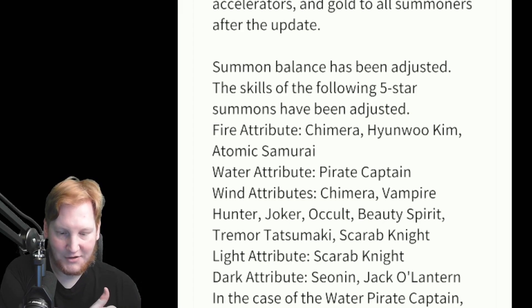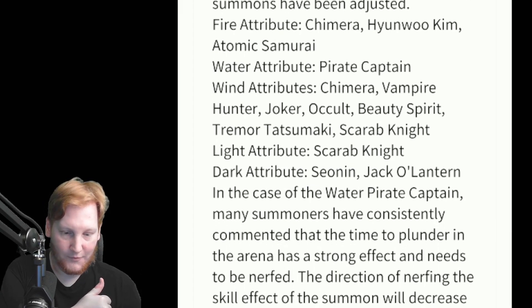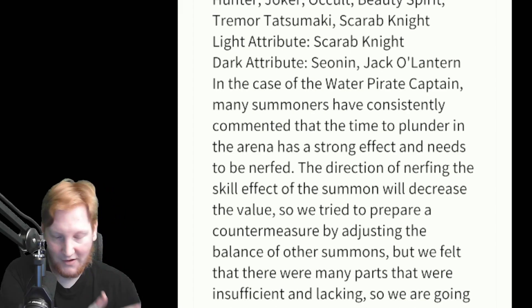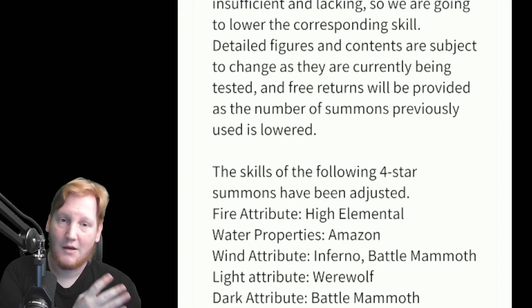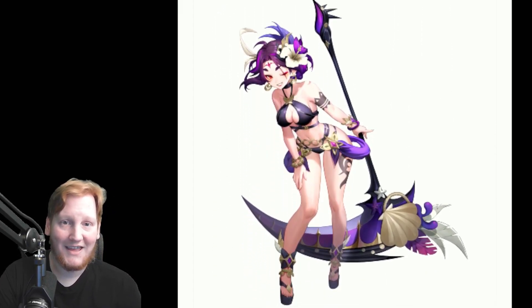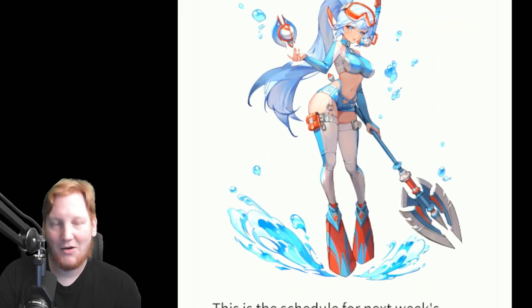Light attributes — Scarab Knight. It'll be interesting to see if Sir Tds gets a nerf. I hope Topher Smurf's ready for that. Dark — Water Pirate Captain right here. They talk about Water Pirate Captain and how they don't want to initially jump on that because they're worried about fundamental changes. Four-star units are also getting some adjustments: Fire High Elemental, Water Amazon, Wind Inferno — the Infernos are kind of slept on; the water and dark ones are very powerful — Battle Mammoth, Werewolf, and Dark Battle Mammoth. They're also getting a couple of outfits: the Hell Lady transmog and the Mermaid transmog. Let me know if you guys like seeing these things-to-come segments, or if you just want me to focus on NA and Global stuff. Till next time.